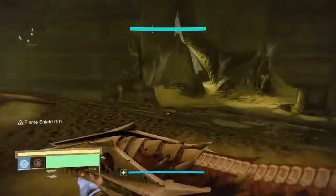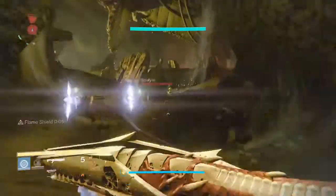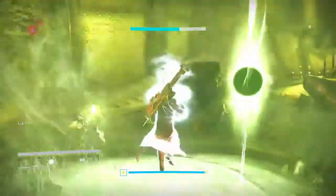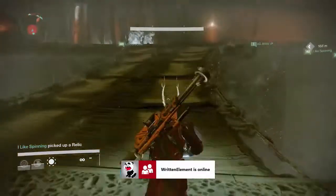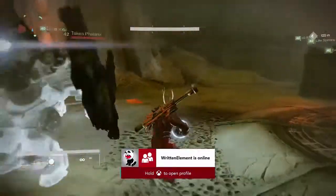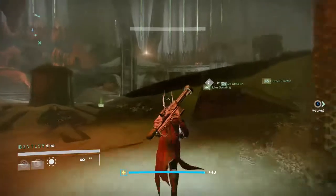I'd suggest picking one relic runner per side because it just makes life simple — preferably whoever is the quickest or has the least amount of light, because the other two need to be killing the ads and shooting down the shields. As you can see Bentley is taking down the phalanxes for me and Lube Jobs is shooting down the shield, so I'm just dodging through.